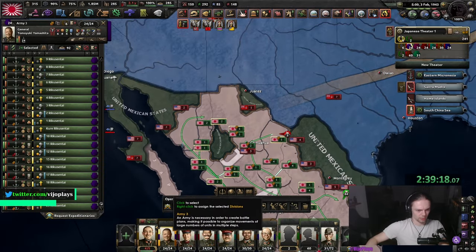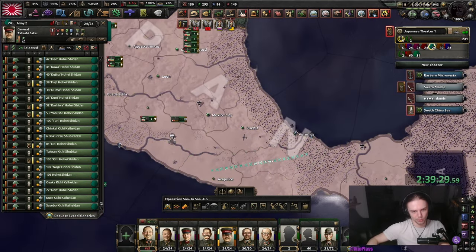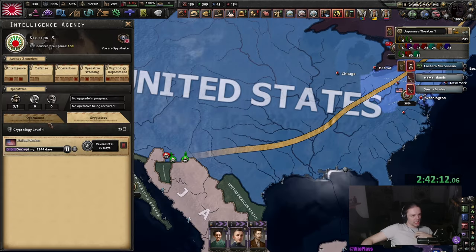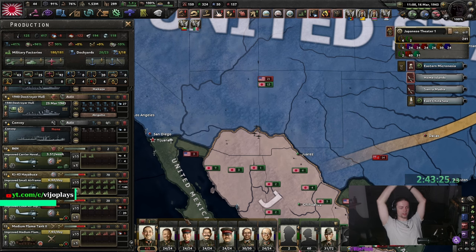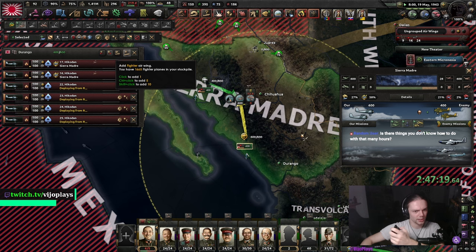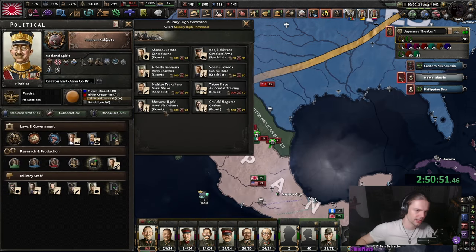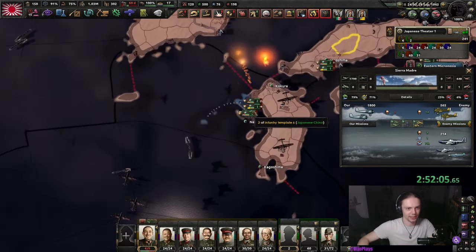We have marines here, trucks here — get the 30-width guys here and move these over, then railroad everyone. Get a flame tank on these. We can also get a collaboration government with the US. We'll take 2,000 fighters — that's definitely enough right now — so we can pivot a bit into some CAS. Mexico doesn't have air bases, so for now we'll grind up against the American air force a little bit. We might have to push a little bit to get the Texan oil. Combined Arms Expert and Officer Corps — very nice.